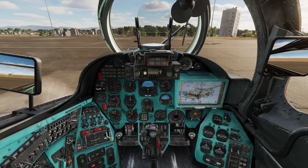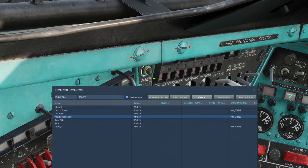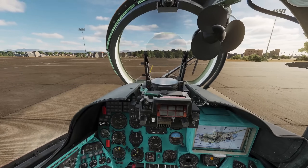Hopping into the cockpit, you'll find the pilot's countermeasure release button on the left side wall, under the mirror — the pilot launch SNARS button. I'd suggest binding this to your HOTAS. The rest of the countermeasures are controlled by the operator seat, so let's hop over.